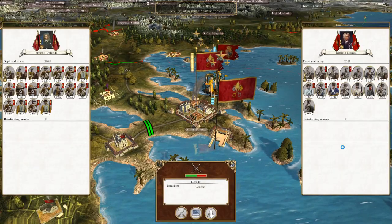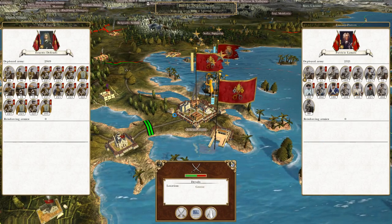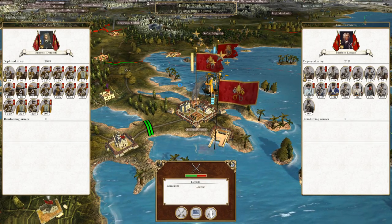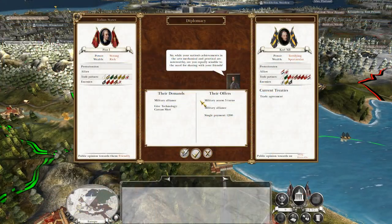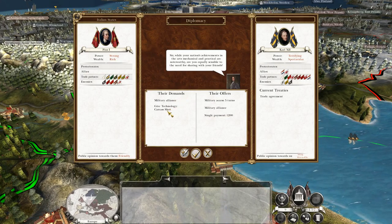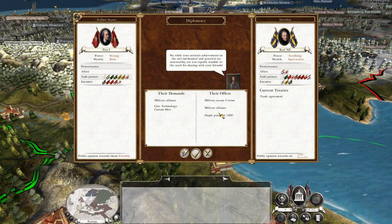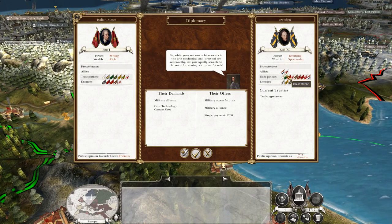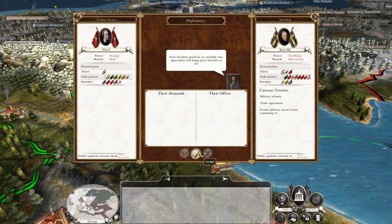Let's see if the AI end turn phase is any more screwy. I'm probably going to cut the recording. And we're back in the ball game — Sweden wants to ally as long as we give them technology, and they'll give us cash. We have no allies, but being an ally of Sweden helps keep us off Greyburn's hit list, so it's pretty worth doing.